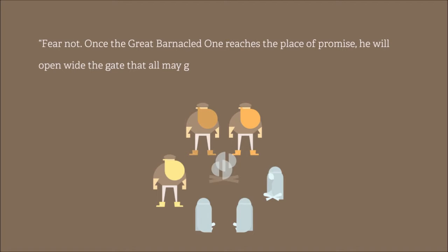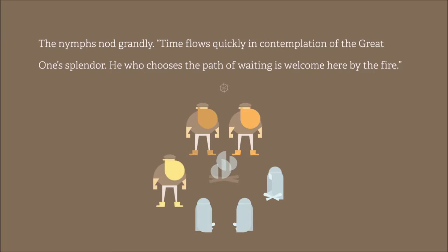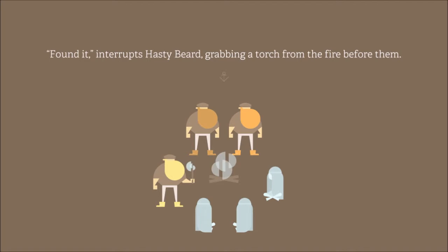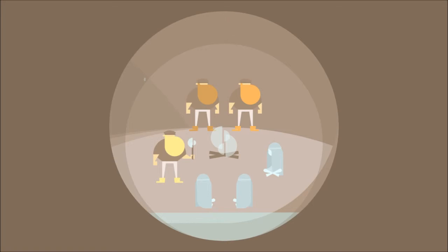The nymphs advise: 'Be calm friend, imagine the wave, become the wave.' They're cryptic! Hasty beard: 'Can't say I follow that, but if you advise us how to hop off this vessel we'll be on our way.' The nymphs explain that the great barnacled one will bring them somewhere they couldn't go themselves. Those unwilling may depart through the Fountain of Faithlessness. Our ship can't fit through that — but once the creature reaches the place of promise, he'll open wide the gates.